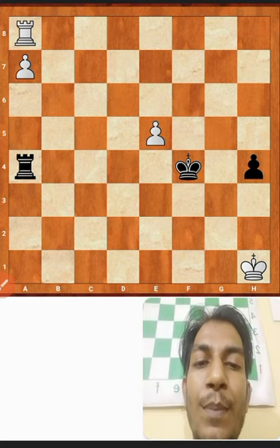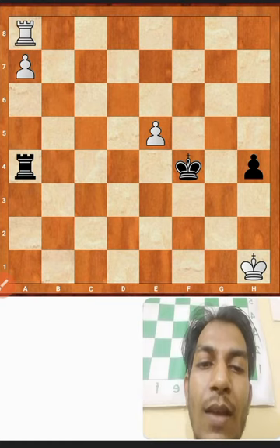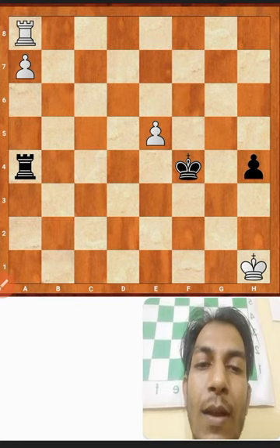The best composer and study writer Kasparian — you can read '2545 Domination Ideas' written by Kasparian, Boris Auerbach, and Paul Morphy.